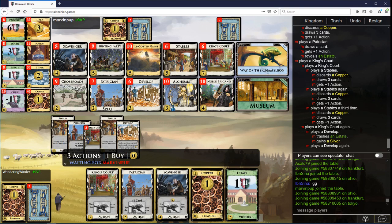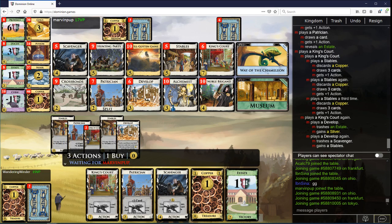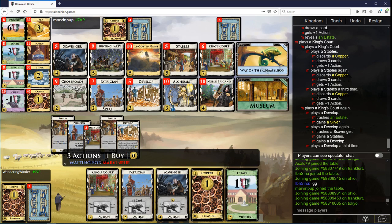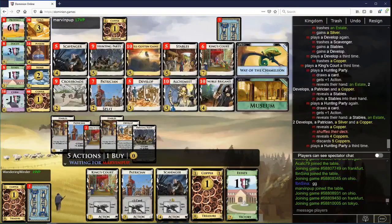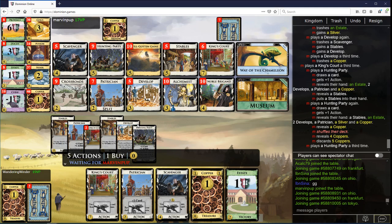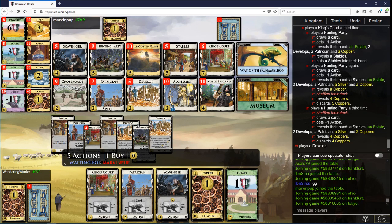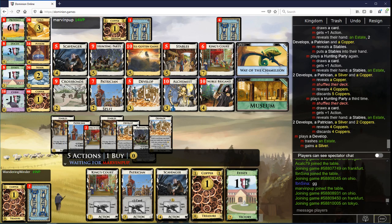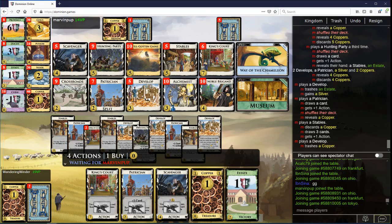So you're getting rid of all your Estates — I'm not quite sure how I feel about that. I more want to get rid of my Coppers, but either way should be fine. I see you have four money in hand. Play Stables. You have three Develops already. Can I Develop to thin a Copper here, and you still have seven? Yeah, okay.